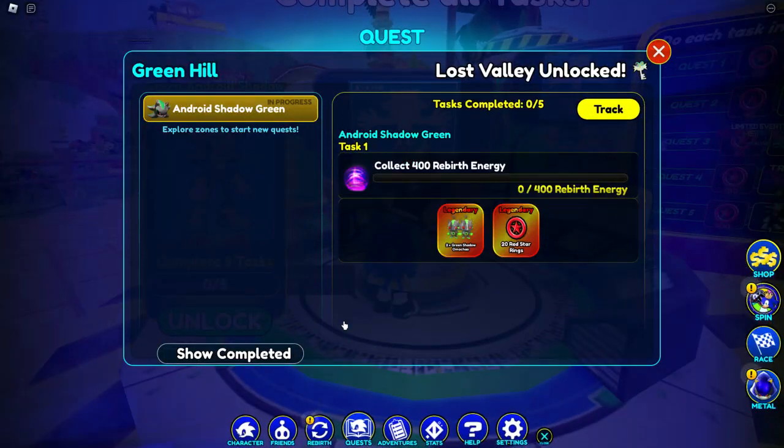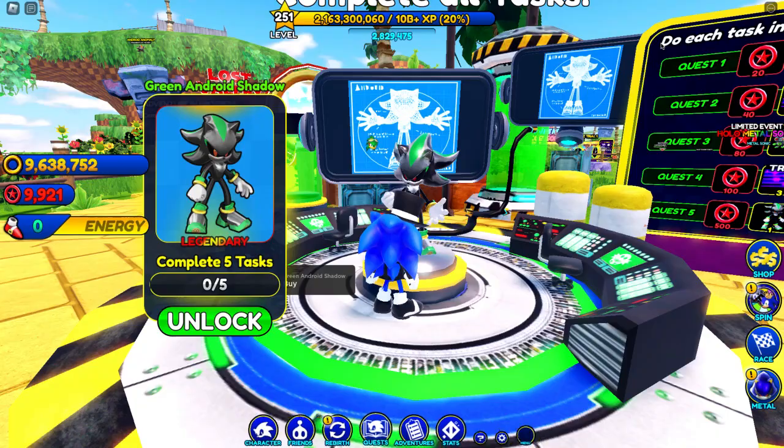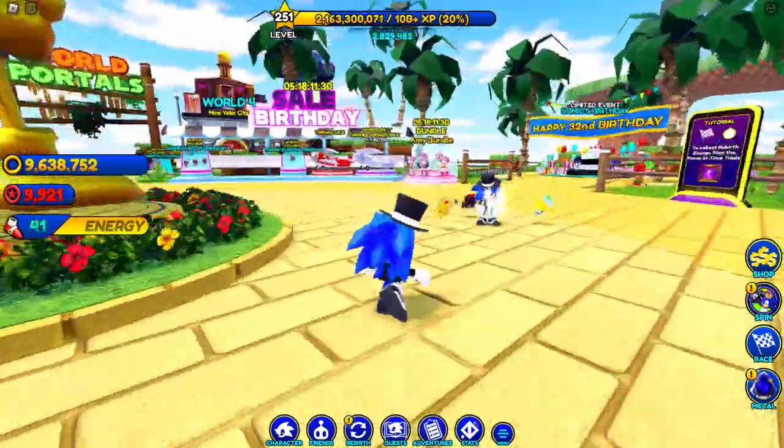Let's see what he says here. He says 'Enter Shadow Green Task One' — so it's called Enter Shadow Green, and you need to collect 400 rebirth energy. So we need to collect 400 rebirth energy. I forgot how much it gives — does it only give one every time? Because that'll be hard, but let's see.